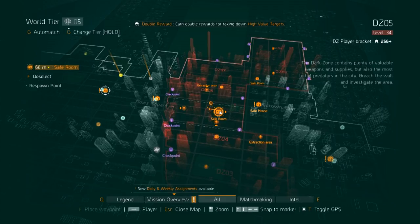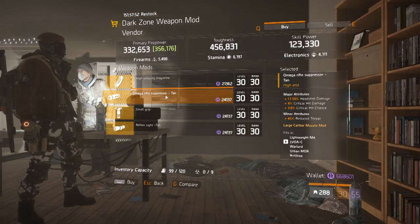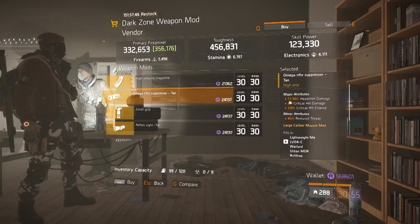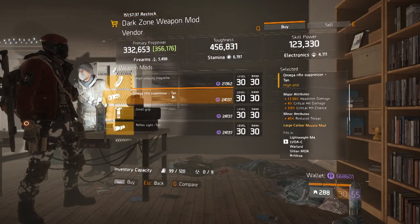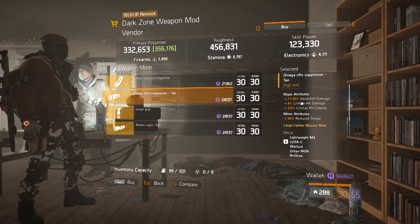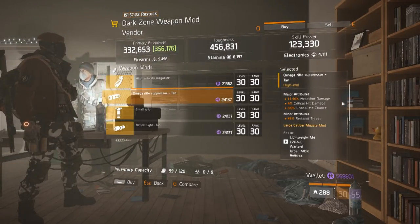My last stop is the Dark Zone 5 safe house inside Dark Zone 5. He's going to be selling some good mods for your guns. The buy of the week — the one I recommend you get the most this week — is this Omega Rifle Suppressor. It has 17.5% headshot damage, 4% critical damage, and 3% critical chance. These are the mods I use in all my PVE builds and highly recommend for legendary PVE content. They do a lot of damage against NPCs.